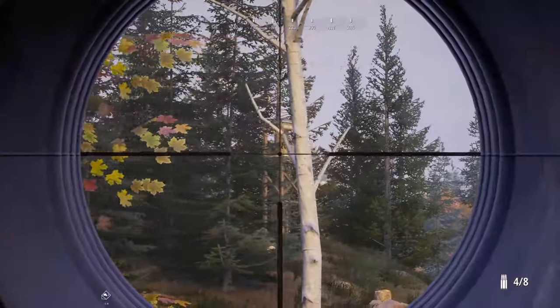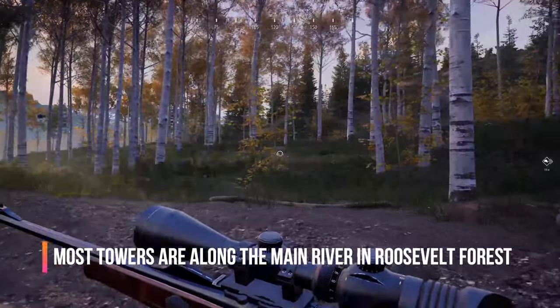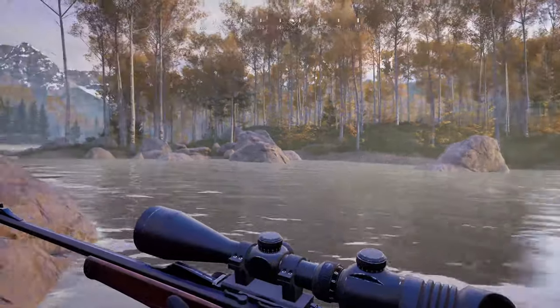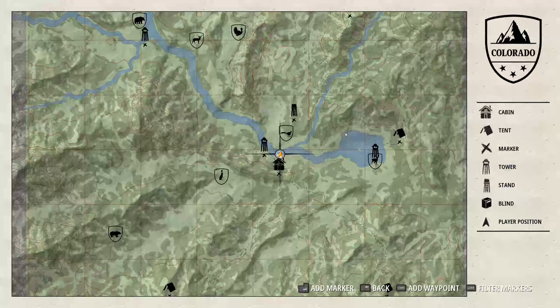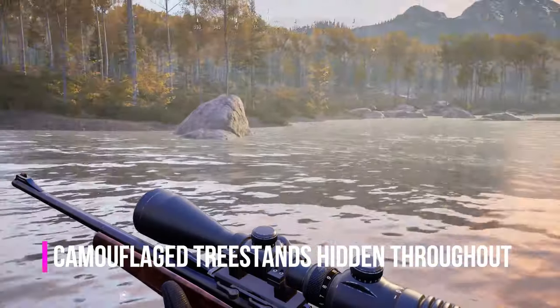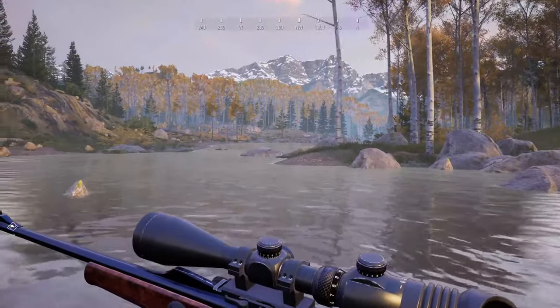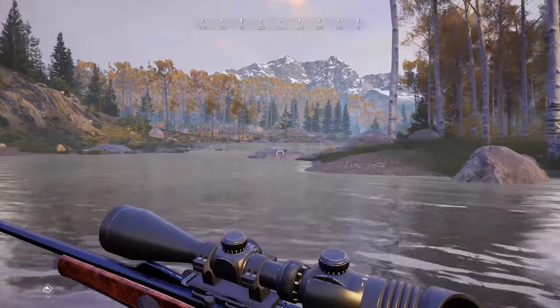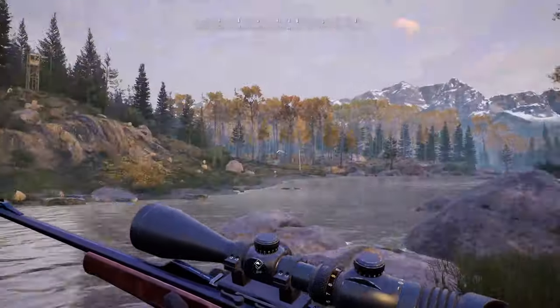You see one right up there. The thing about Roosevelt, in comparison to Pawnee Meadows or something like that, is that not only does it have towers, but it also has tree stands. You'll find tree stands spread out along the map, which are very much hidden, and it will take quite a while to figure out where they all are.